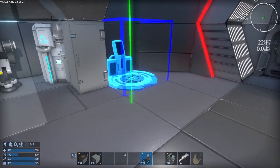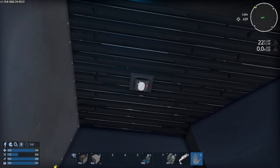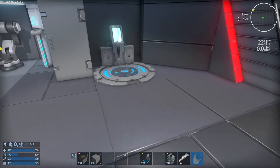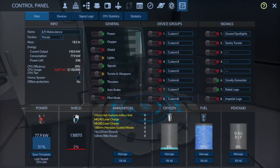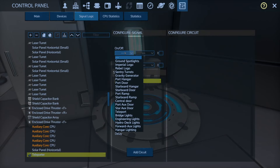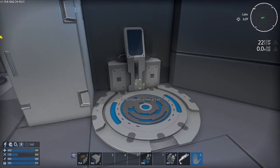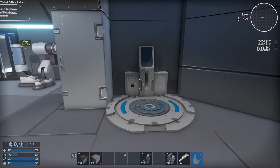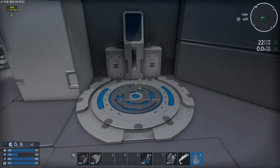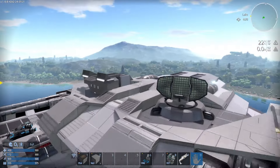The teleport placement is right there. The sensor is already rigged — all you need to do is hit the P button, go to signal logic, scroll down to teleport, and there it is. It's set up to only work if you step on it, and just like that — Captain's Academy completed.